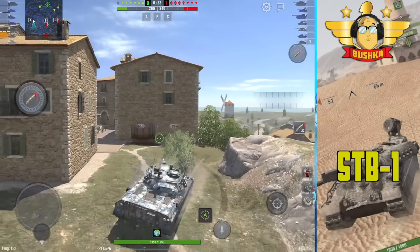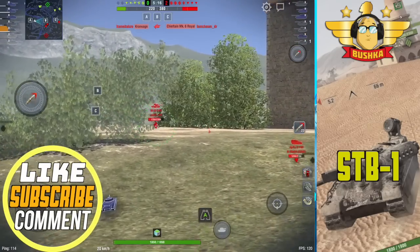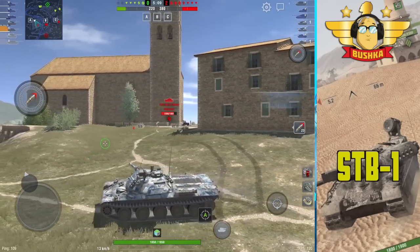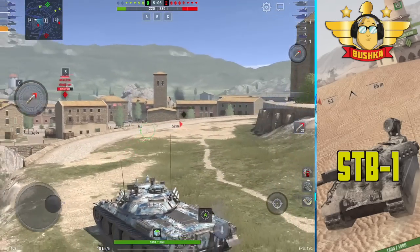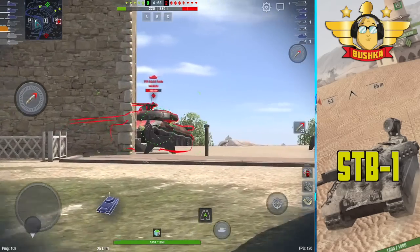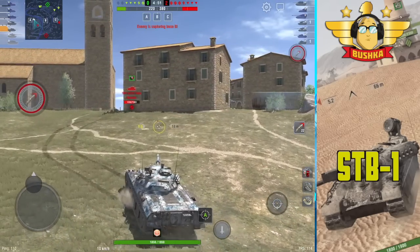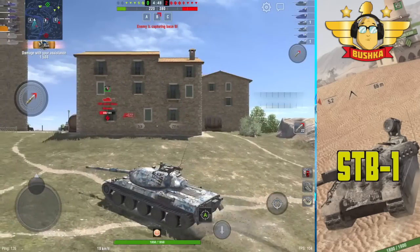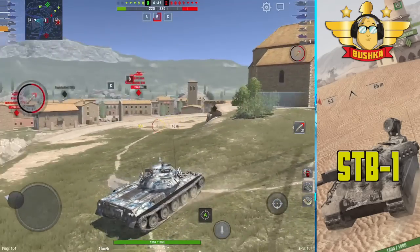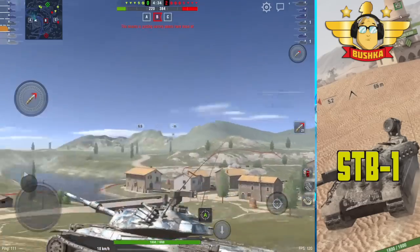The STB-1 is the king of tier 10 gun depression tanking. It has a very nice armor profile, but more importantly it has a massive 11 degrees of gun depression — one more than most top gun-depression tanks like the FV4202, which has 10. That puts it up there with legendary vehicles like the Comet.